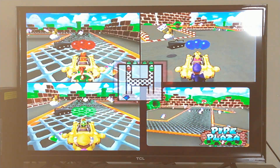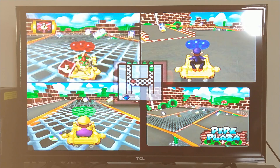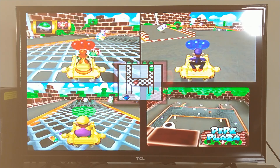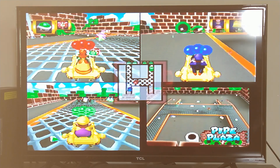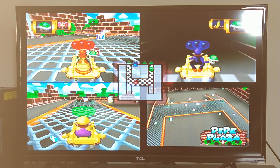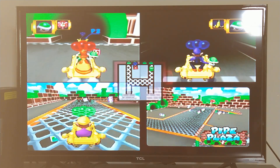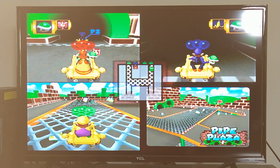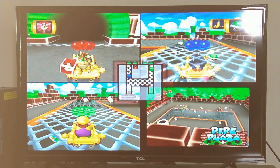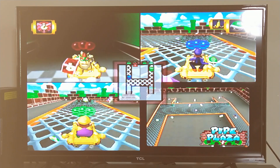So basically what you wanna do is — it has to be a green shell, so I'm gonna get one. There we go! So you wanna drive one of your players over to the pipes and basically just hit them. What will happen is when they get hit, they won't lose the balloon. We'll just try it... See? It works like that! So now let's try it again with the other player, from the other player's perspective.